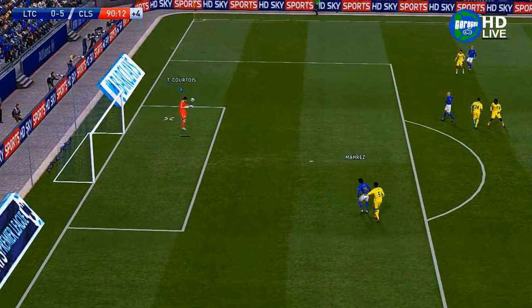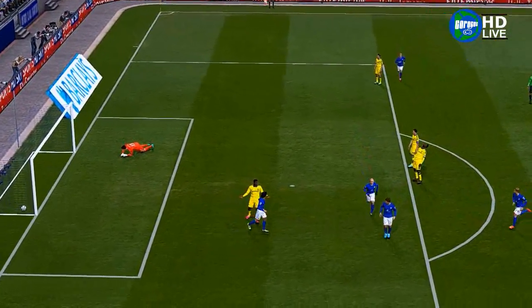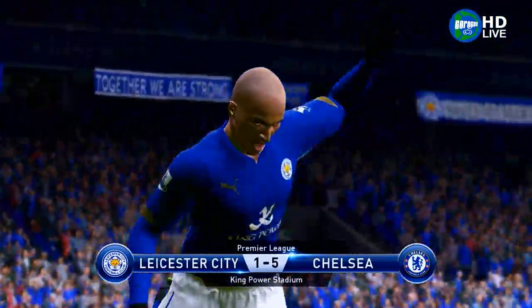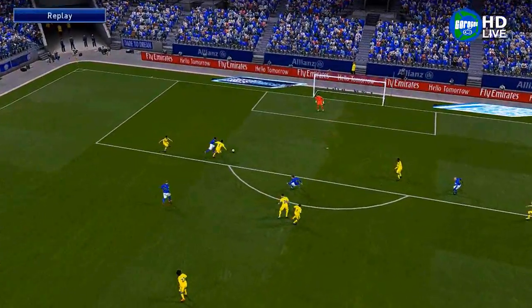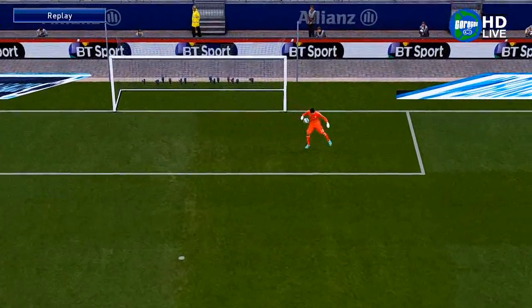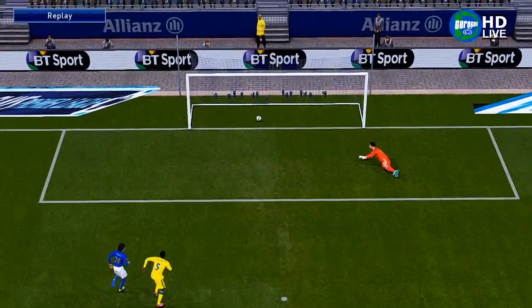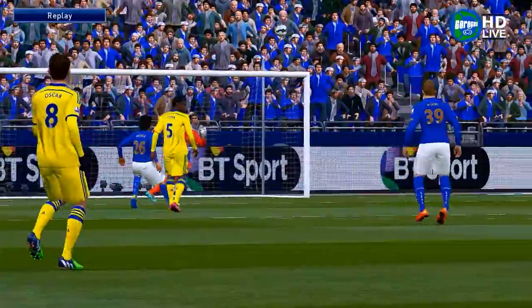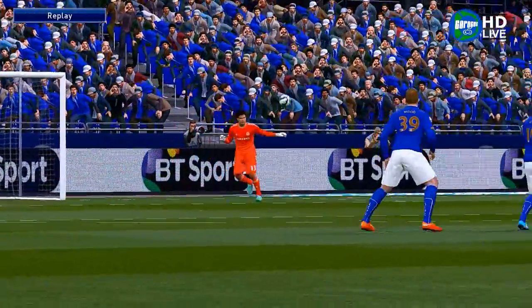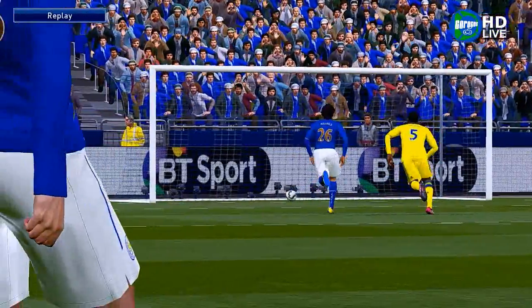Now Zuma getting to Courtois — and it still goes in; they get the consolation goal. Kambiasel is the goal scorer. Zuma did a good job getting the ball out of danger, but Courtois — I think it's his fault here. He should have kept calm and played it nicely; he headed it completely the wrong way, palming it but not enough to keep it out.